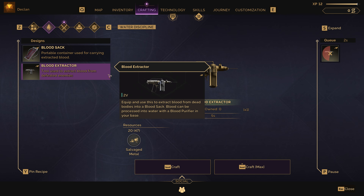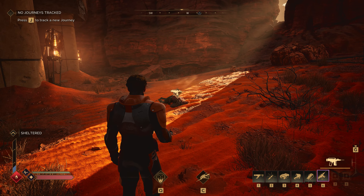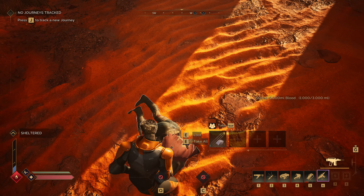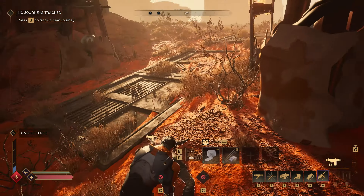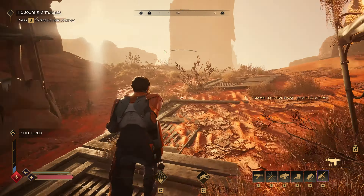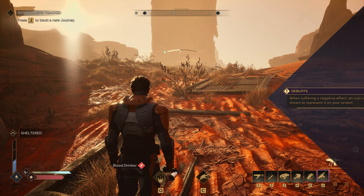In order to get water, the player crafts a bloodsack and a blood extractor to harvest blood from fallen enemies. In our game, it's not always a good thing to just take blood — it's potentially bad and can only be used for certain things. Once you've extracted the blood, you can drink it, but doing so causes a debuff: your health bar gets shorter while your water bar goes up. Being a blood drinker is not always looked upon in the right way.